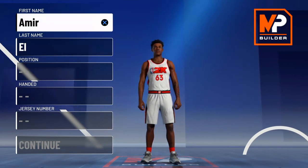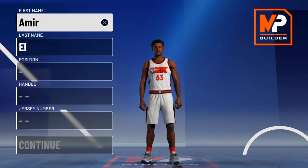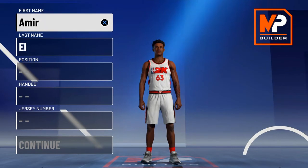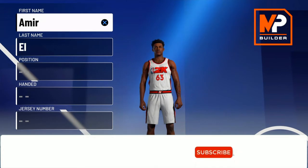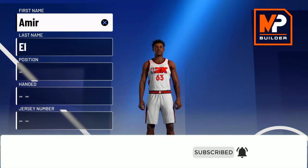We are back on the build system and today we got a pretty nice build for you guys — a Bradley Beal build. He's tearing up the league right now, averaging like 30 points a game. The Wizards suck but he's dropping like 46, 50, 60 — every single game. They just can't win because his team sucks, except for Russell Westbrook.